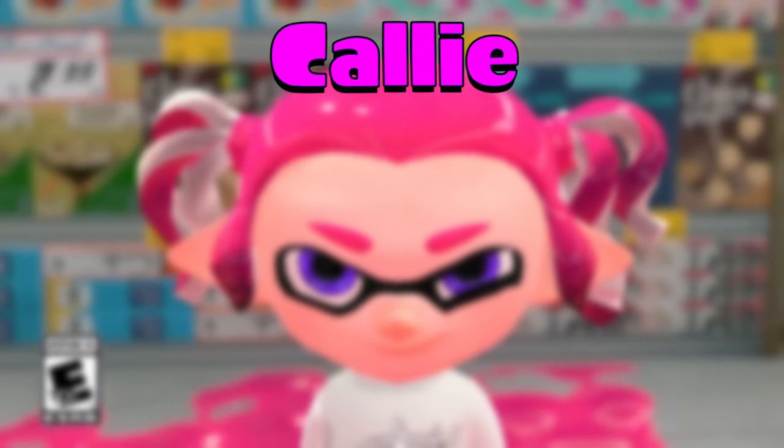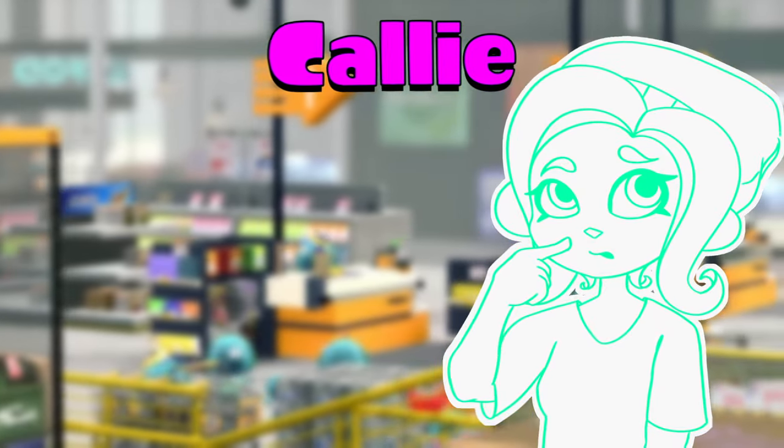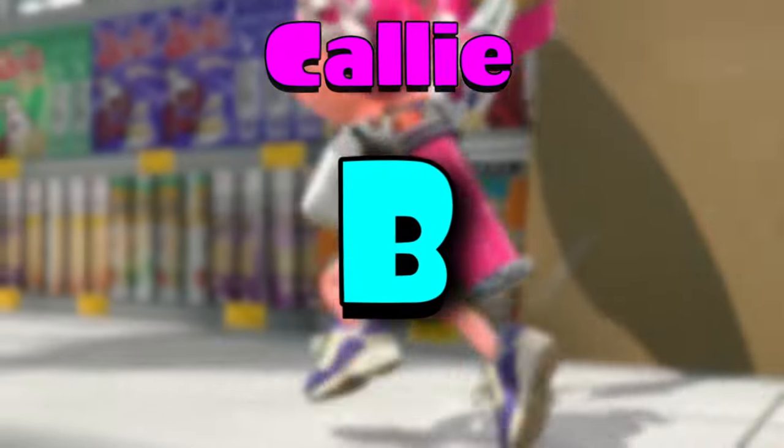Next up, we have the inferior squid sister, Callie. She comes with the default hero outfit. I used to see these things in Splatoon 2 almost every time I played, and the people who wore them usually weren't the greatest teammates, but the outfit is definitely cool. I'll give it a B rank — not bad, and definitely not the best.